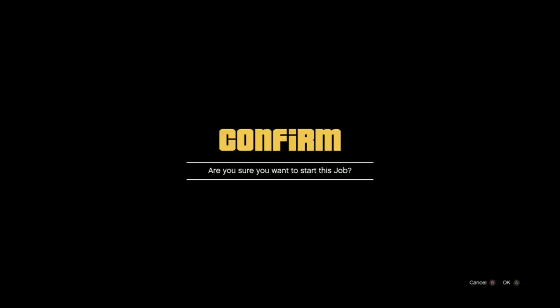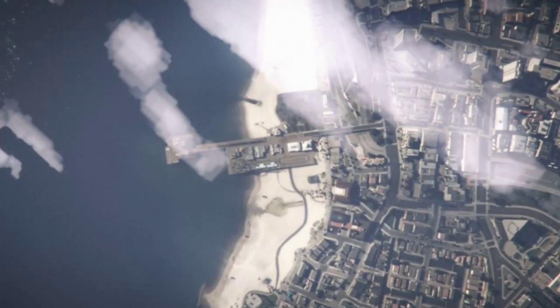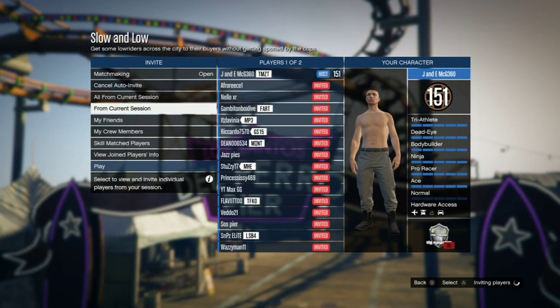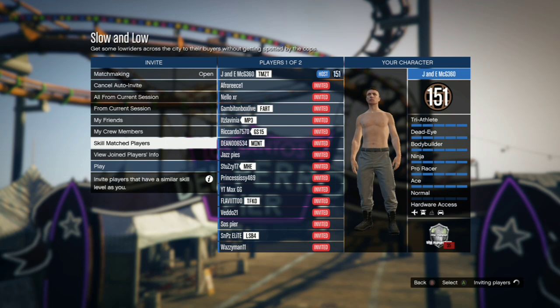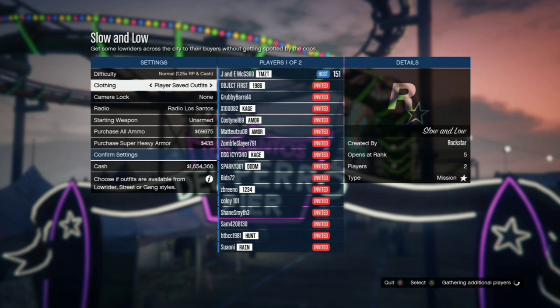Slow and Low is a Rockstar-created mission available on all consoles. Once you start it up, invite a friend — I recommend doing this in a public session rather than invite-only. Make sure your clothing setting is set to 'player saved outfits' — that is very important. If you select 'player selection' instead, it will use the job's outfits and not your saved ones.